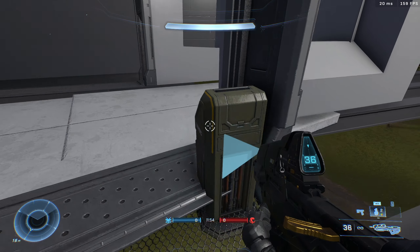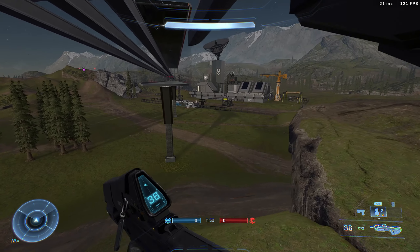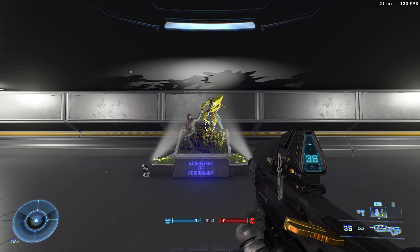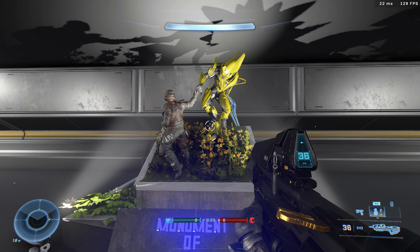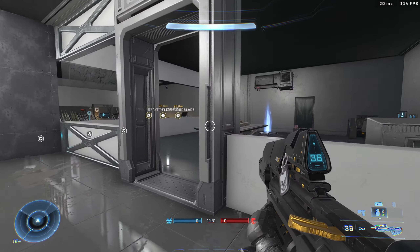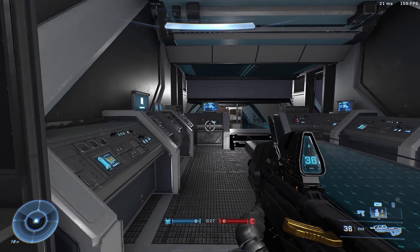Grab the elevator - no elevator, run over here. Come through the door, come through this door, admire the monument of friendship, go through this room, and then you see this little teleporter. Boom.